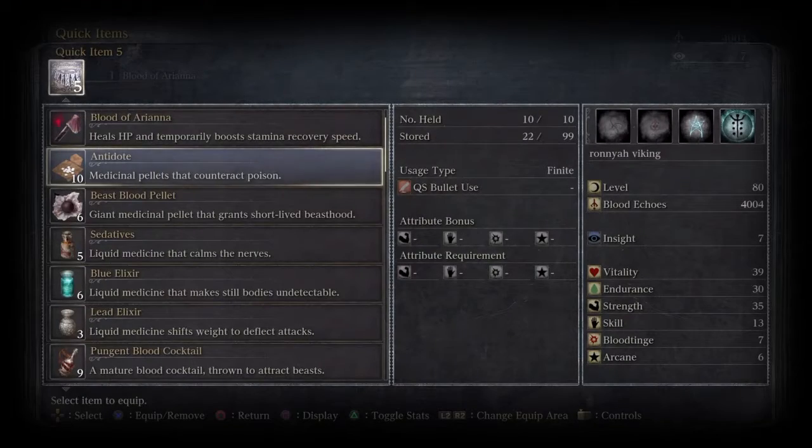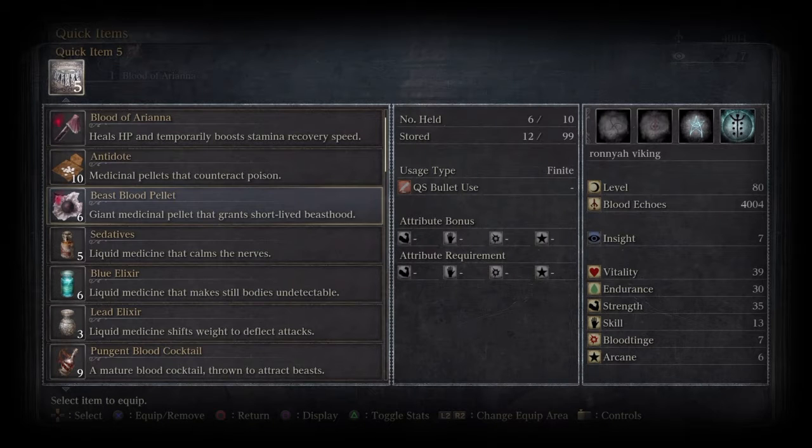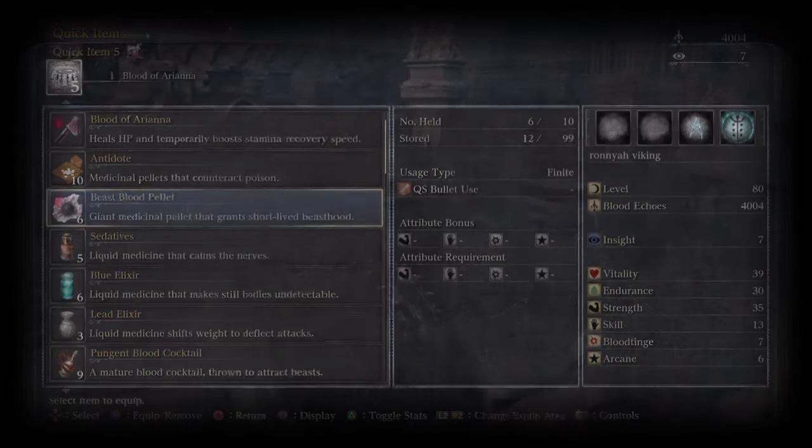For the boss fight I chose to use beast blood pellets and fire paper. I thought it would be very effective.